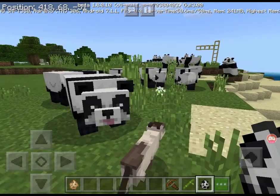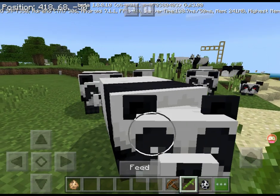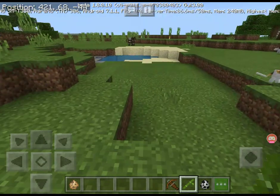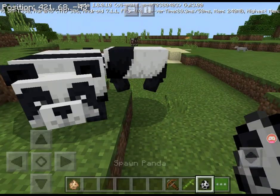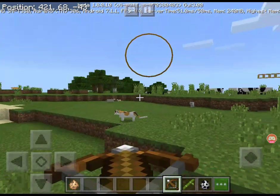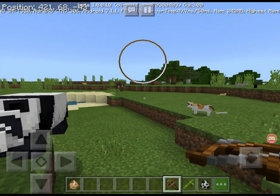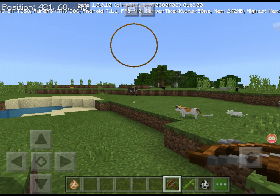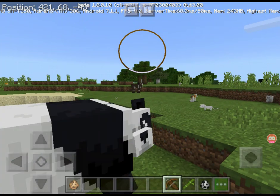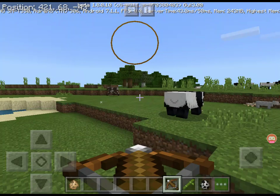That panda has his mouth open, which is weird. I need to get a little bamboo for you. There's a whole variety of bamboos. And finally, the crossbow! It shoots like a crossbow does — you have to pull it back first, and hold it until it pulls all the way back, and then you press it again. I actually hit the panda — I'm sorry panda, I meant to hit the cow.